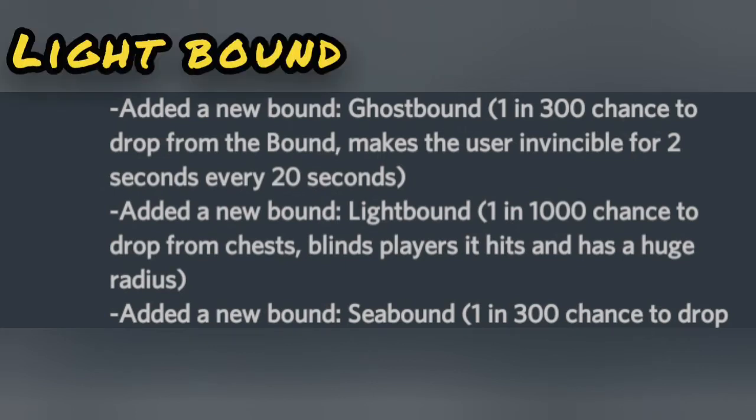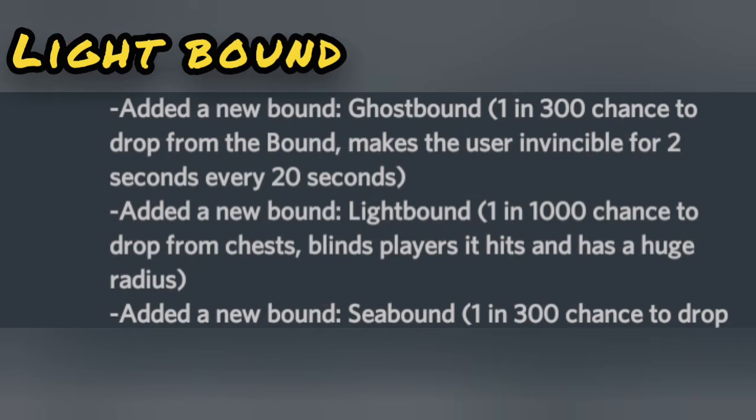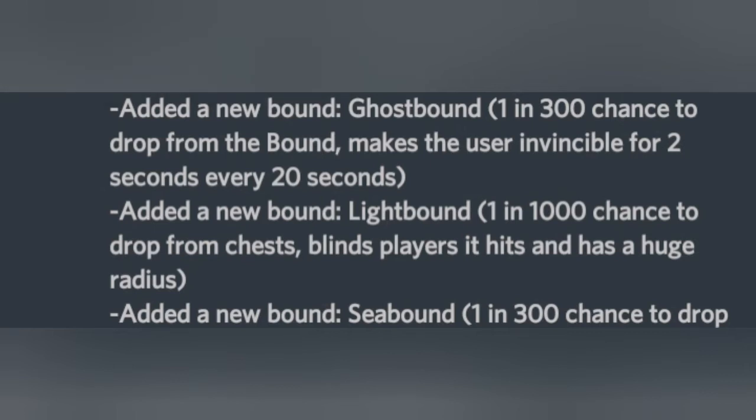The Light Bound is also hard — you can only find it in chests and it is a 1-in-1000 chance. I spent three hours on different servers on the Tundra Island looking for it but did not find it. Any player hit by the huge range of this bound gets blinded — their screen goes blank for some seconds. That is pretty overpowered.